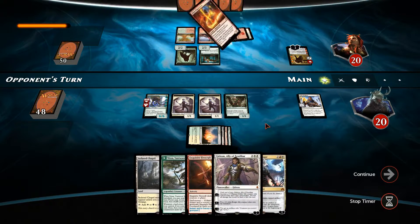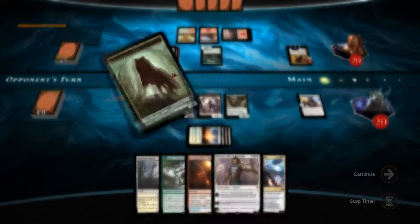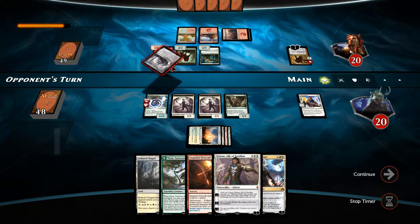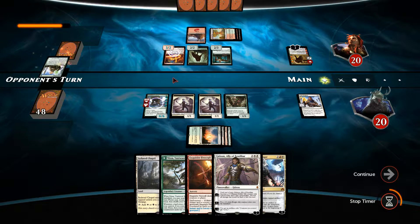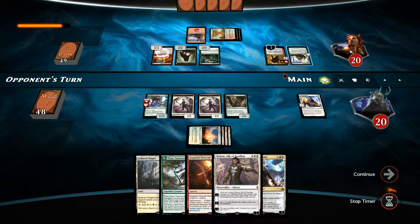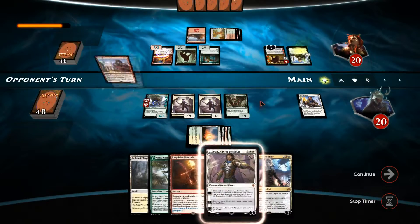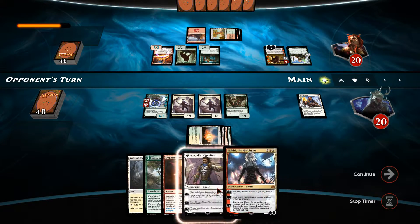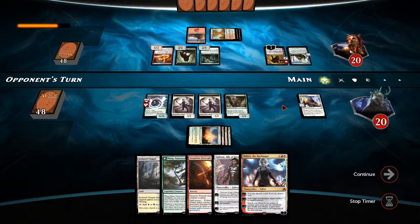He's got Abbott of Keral Keep — what has he found? Oath of Nissa. So it looks like we've got some Super Friends action going on. He's definitely got more than one planeswalker. He can search his library and reveal what he found — a Peering of Kiora in the Nalar. That's interesting. We could really do with one of our sweepers if that's the case.